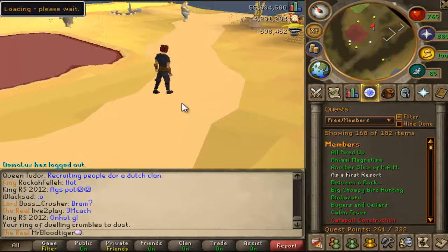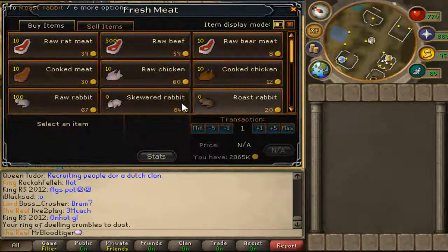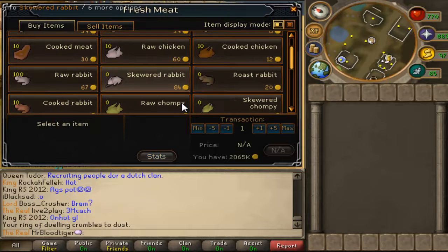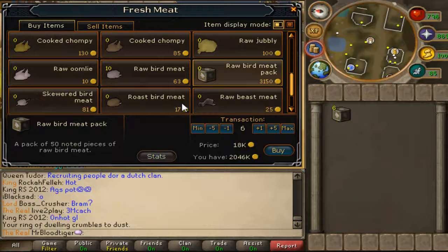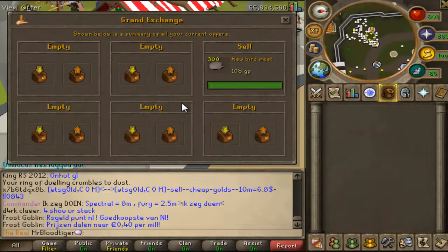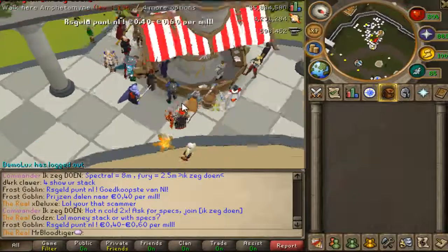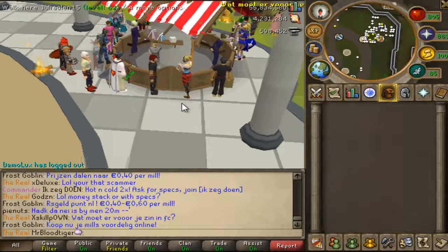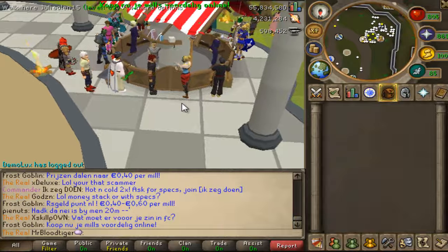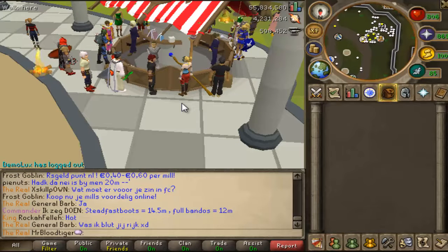So for this money making, you need to have completed As a First Resort. You need to trade this guy and buy all the items — this is around like 17K, so it's a quick thing to do. I would suggest you do it while you mine the daily red sandstone there.